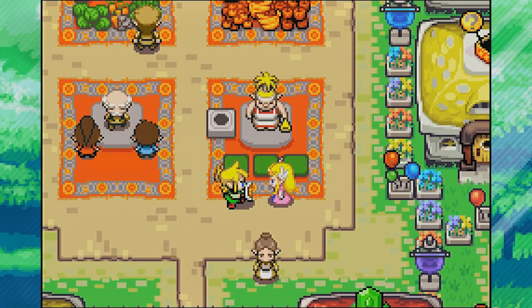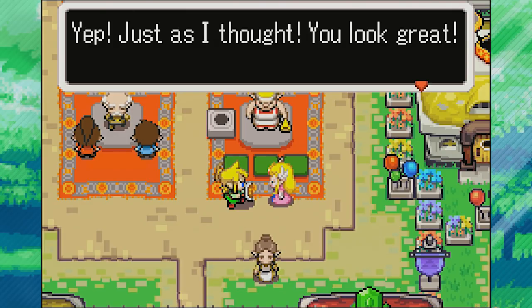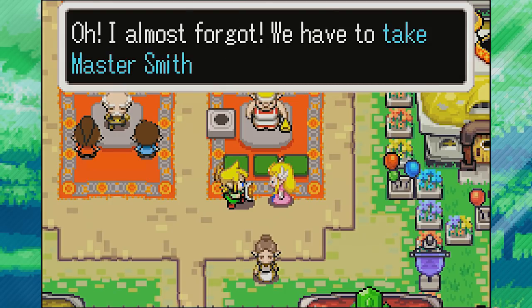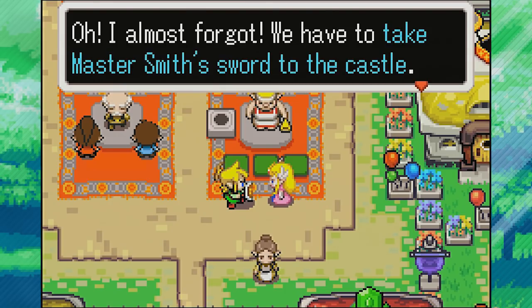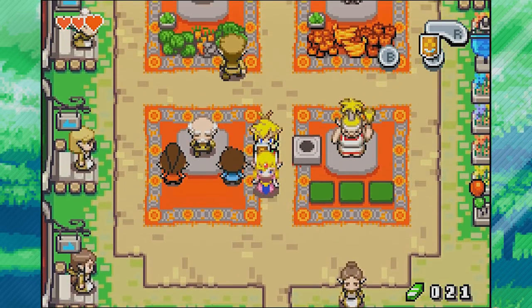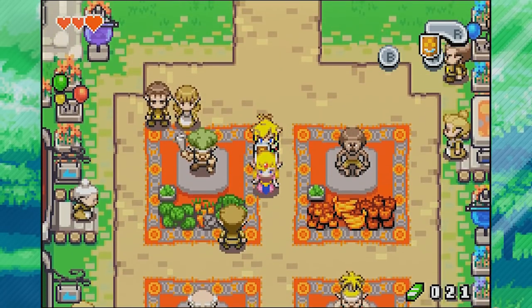Thanks a lot, Princess Zelda — well at least we can defend ourselves. We can block out the haters. 'Just as I thought — you look great. Now if anything happens you can protect me with that shield. Oh, I almost forgot — we have to take Master Smith's sword to the castle. Let's go, Link.' We can do the ultimate technique: if we moonwalk, we can use Princess Zelda as a shield.